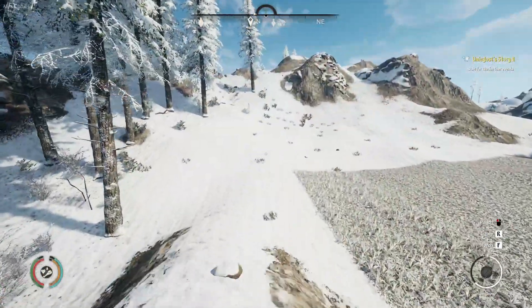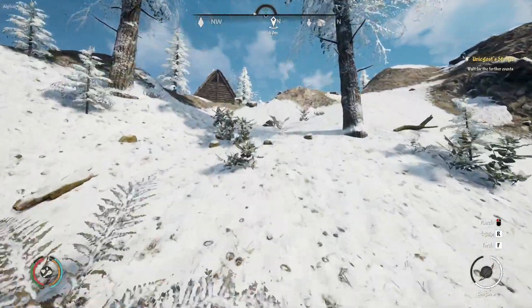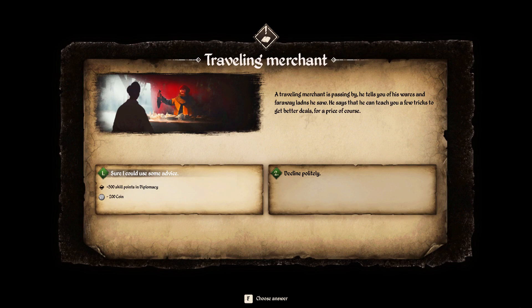When the season changed over, like I mentioned, I wasn't recording and we had an event pop up. I'll put that event on the screen now so you can see it. It was the traveling merchant. A traveling merchant is passing by. He tells you of his wares and faraway lands he saw. There's a typo there on 'lands.' He says he can teach you a few tricks to get better deals for a price, of course. You have two options: accept advice or decline politely. The advice gives you 500 skill points in diplomacy, and it costs 200 coins. So obviously I chose that option.